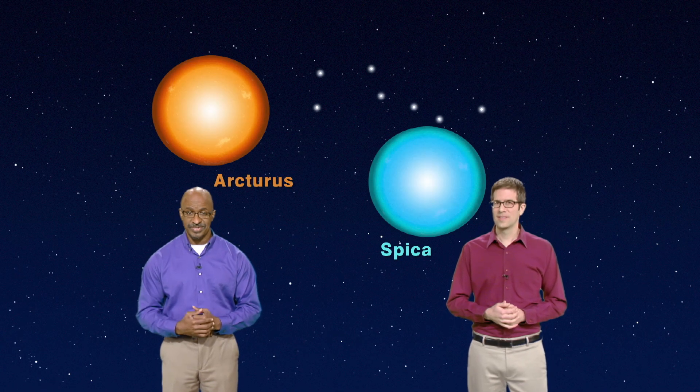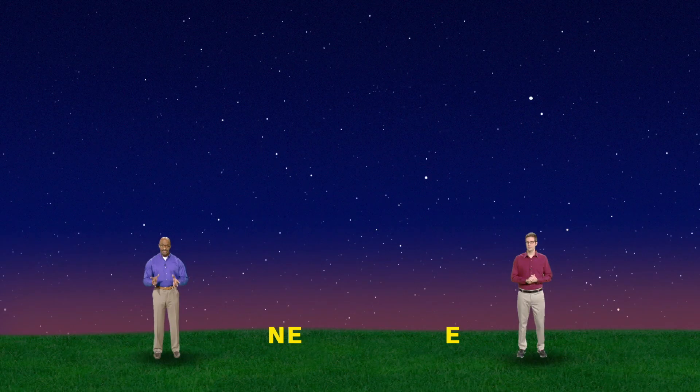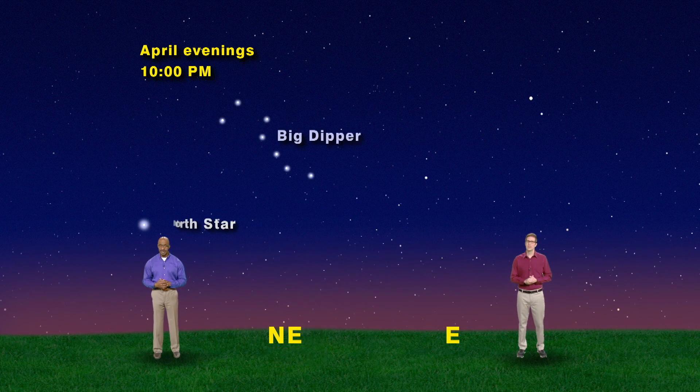April is a great month to play the Arc to Arcturus and Spike to Spica game. In other words, the Big Dipper will point us to two very cool stars, and we'll also meet a planet along the way. We have our sky set for 10 p.m., facing northeast, where we see the Big Dipper high above the North Star.